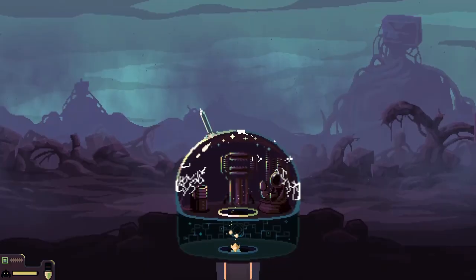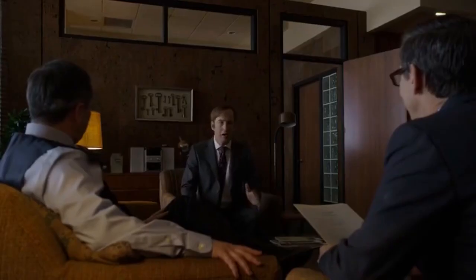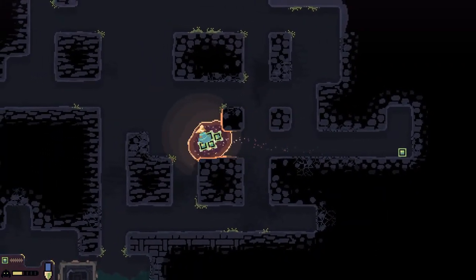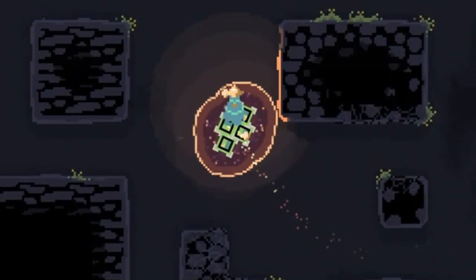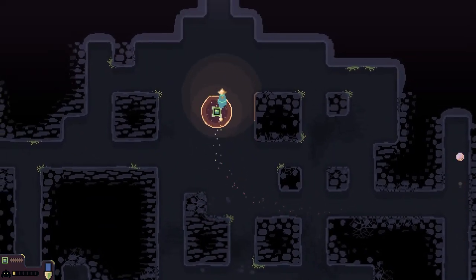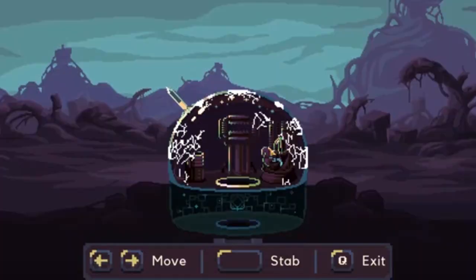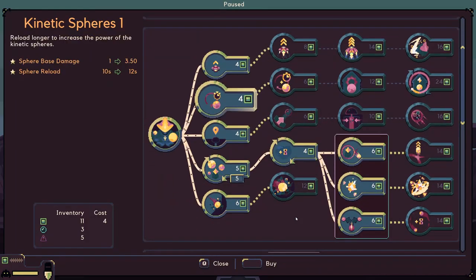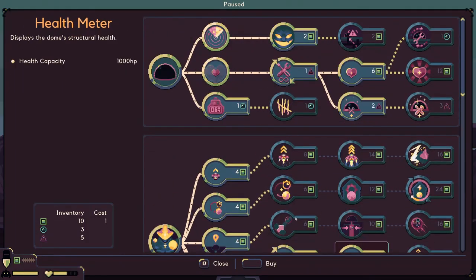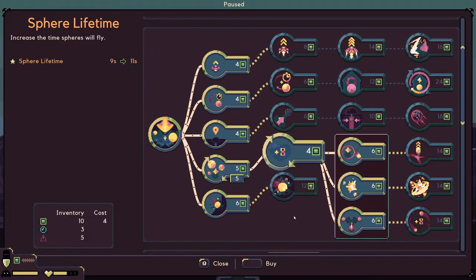That wasn't so bad! We still gotta get some more materials though — upgrade, upgrade, upgrade. I may be slow but still pretty good. I like the lights now because the monsters are here already. There's definitely more down there; I better start heading up pretty quickly to defend my little dome. Getting nervous but we're doing fine. Let's check on our health — still pretty good.